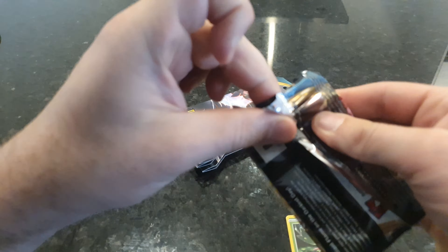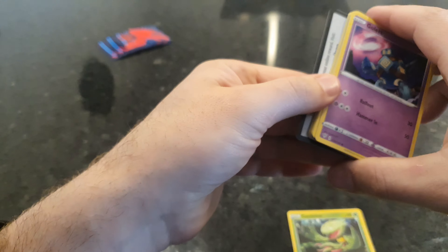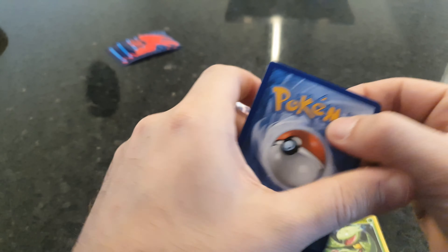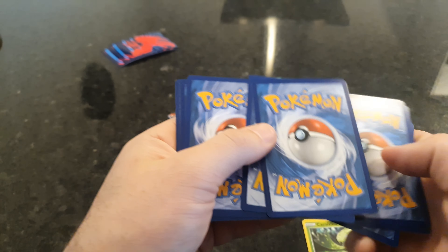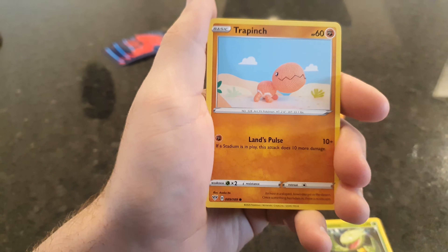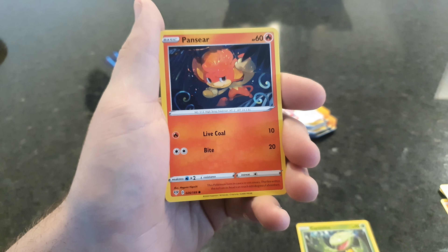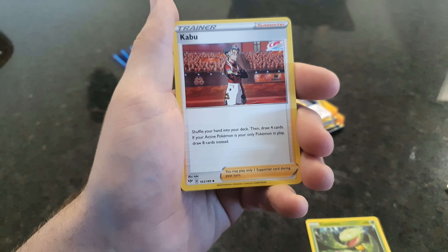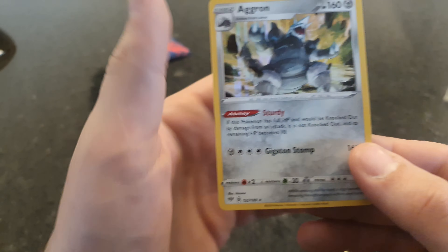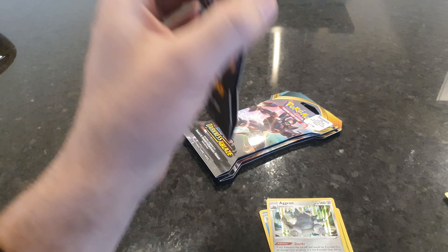Second pack — got the Charizard art on the front. Code for you. We've got a Goalit, Vanillite, Trepinch, Teddy Ursa — very cute — and then it evolves into an Ursa Ring, which is not so cute. Pansear, Kabu, Simisage, Vanillish, Reverse Bear Tick, and a Holo Aggron. Interesting — we pulled that in our first part of the opening, but a Holo Rare is welcome any day. We'd rather pull a Holo than no Holo and no Ultra Rare.